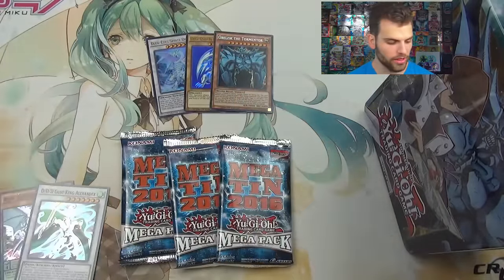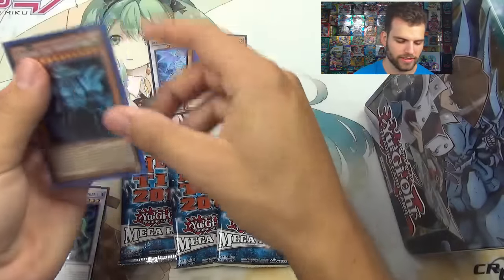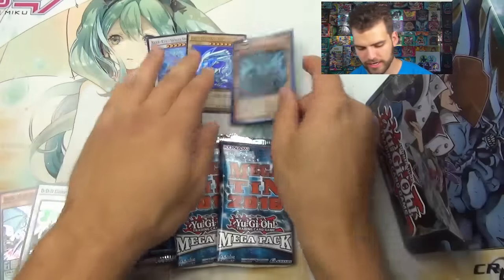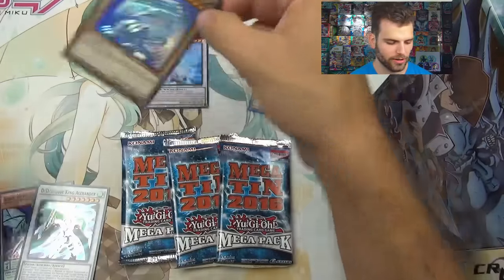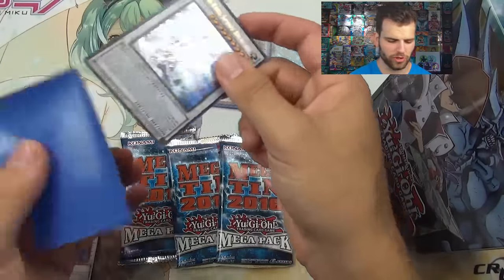Thanks to our friends at Ultra Pro for the awesome Hatsune Miku mat playing right here. We're going to sleeve it up with some blue chromatic sleeves. Look at that — Obelisk secret rare, very nice. And the classic art ultra rare Blue-Eyes, and then Blue-Eyes Spirit Dragon. That's crazy — this card was reprinted super quick, like just two or three sets ago at most.